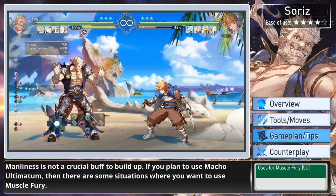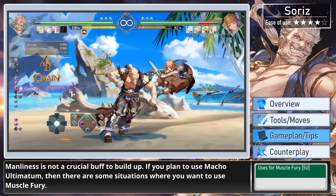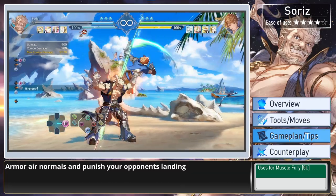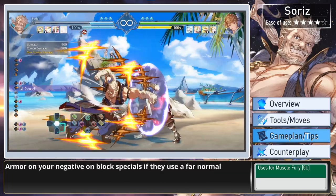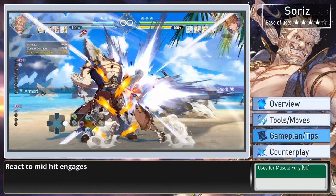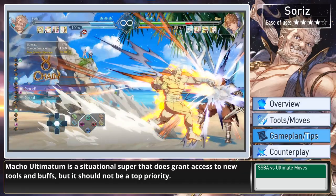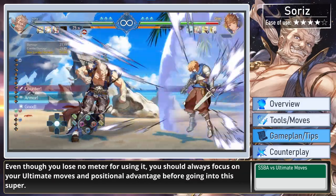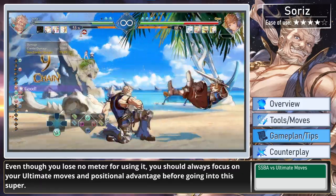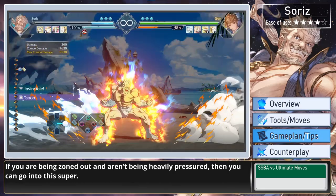Manliness is not a crucial buff to build up. If you plan to use Macho Ultimatum, then there are some situations where you want to use Muscle Fury: armor through single-hit projectiles from fullscreen, armor air normals and punish your opponent's landing, armor on your negative on block specials if they use a far normal, or react to mid-hit engages. Macho Ultimatum is a situational super that does grant access to new tools and buffs, but it should not be a top priority. Even though you lose no meter for using it, you should always focus on your ultimate moves and positional advantage before going into the super. If you are being zoned out and aren't being heavily pressured, then you can go into the super.